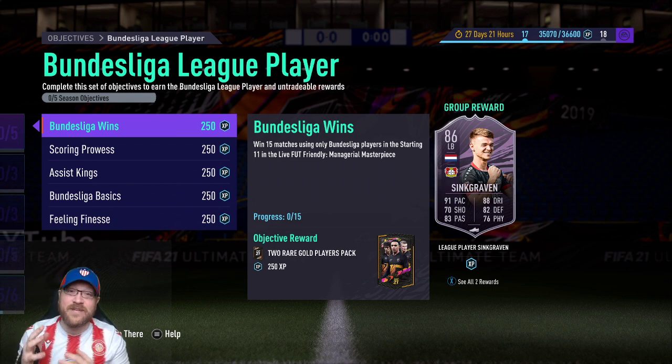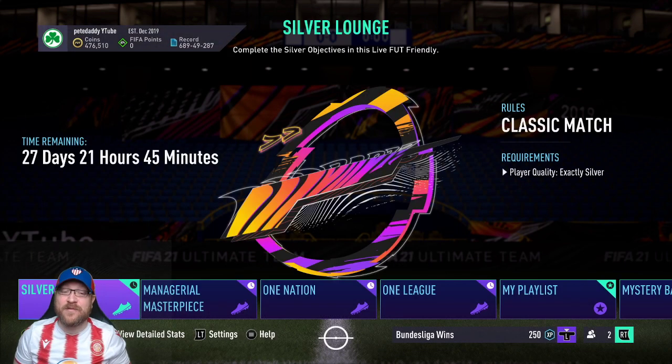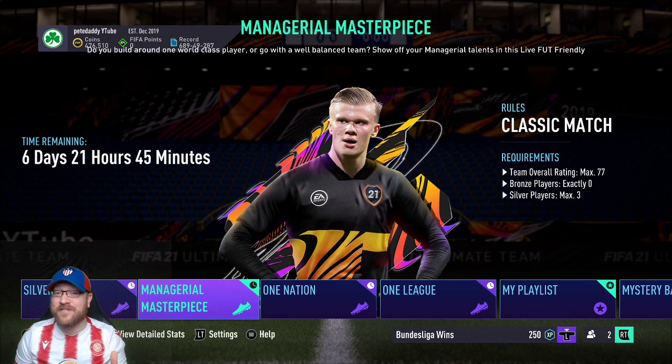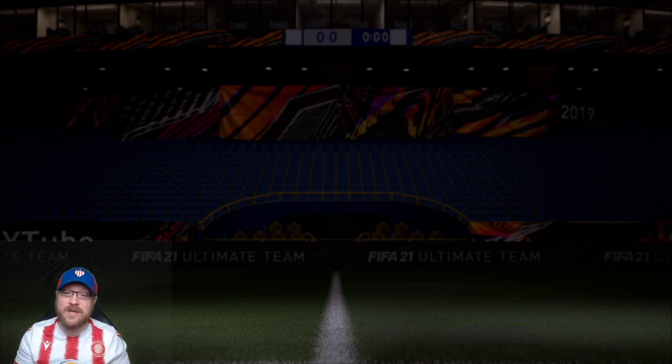This is a season card, so we have 27 days. If you look in the top right, this one will expire at the end of Season 3 — 27 days, 21 hours. However, there is one potential problem, but I'm assuming EA will fix this. Managerial Masterpiece only has 6 days and 21 hours left. They've re-upped it once before but didn't wait for it to go all the way down to zero. I'm assuming they'll fix it, but you just never know with EA. Just wanted to point that out as something to keep an eye on.